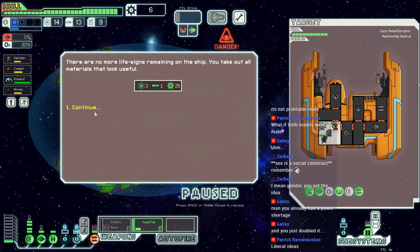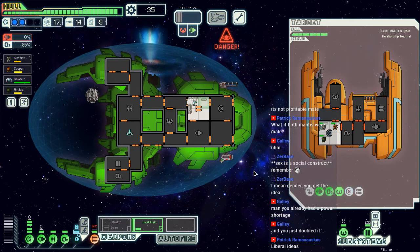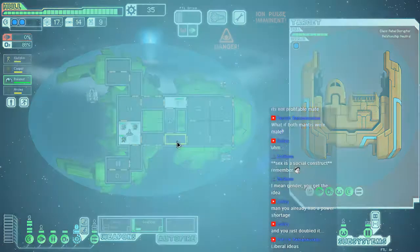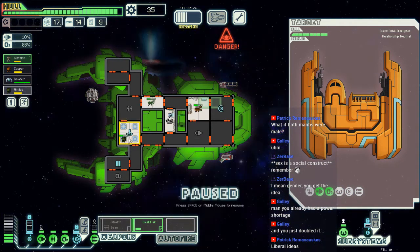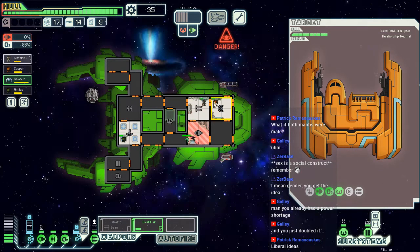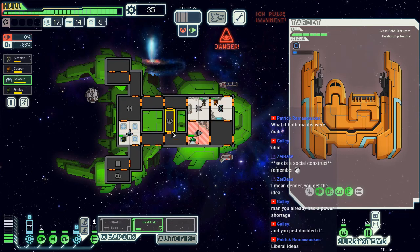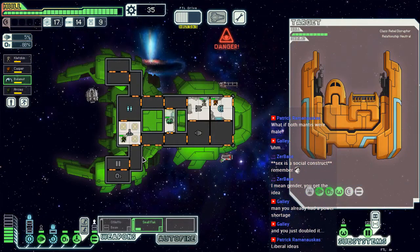Took one hit but we avoided three. Probably a bad idea to do our juggle here. Now we have breach and... I wasn't planning on it — it's dangerous to do that. Don't, don't, don't. If you had a Zoltan we could do it, but not like this.